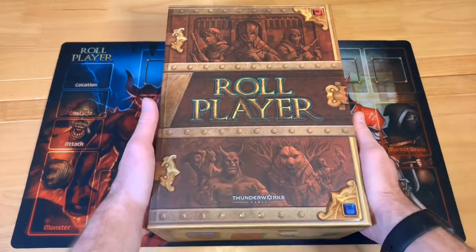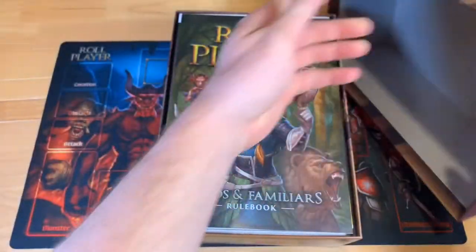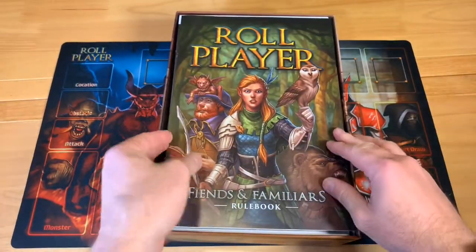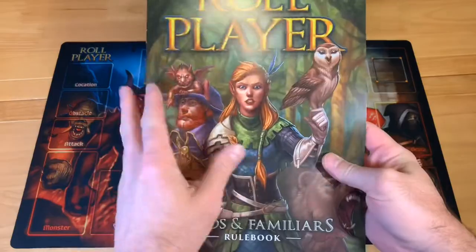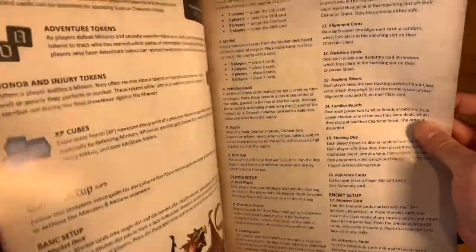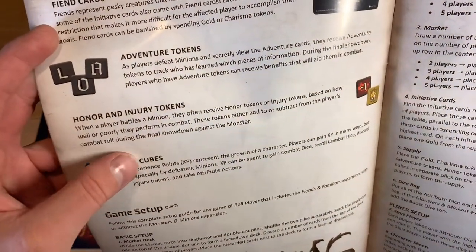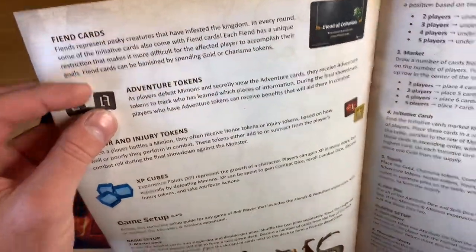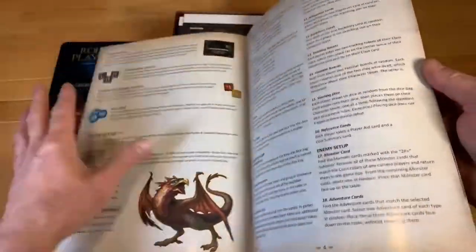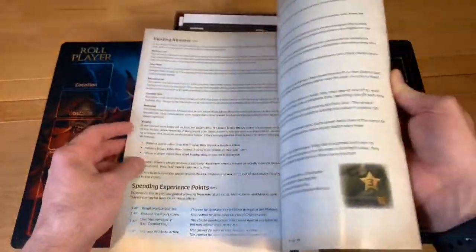I've gone ahead and taken the shrink wrap off the game. We're going to slowly take off the box, and of course we start with our rulebook. This is going to cover all the things that go with this expansion, plus I believe it tells you how to set up any of the other games — it's kind of an expanding rulebook as you play. It encompasses all the different components this game has made so far.